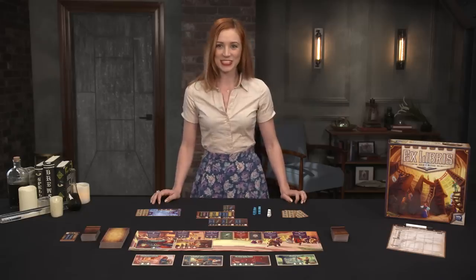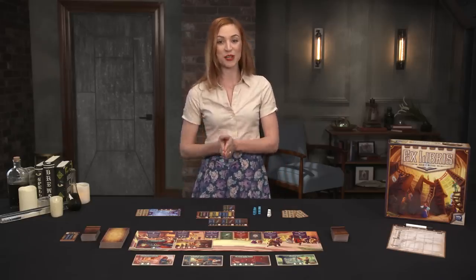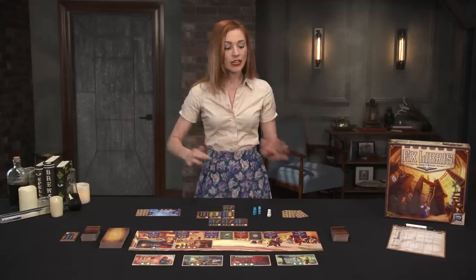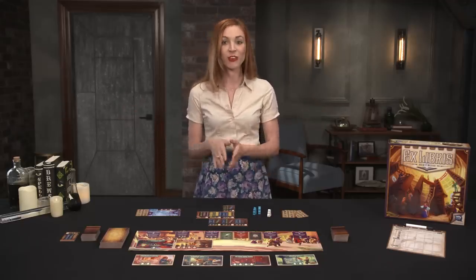The goal of Ex Libris is to create the most magnificent book collection by the final round based on a whole bunch of factors. We'll get to scoring in a minute, but for now let's look at the book cards. The top portion contains all the important info you need: the first letter of the book titles on that card, the numerical order of that card within that letter, and the category icons of the books.